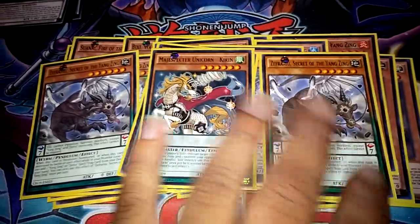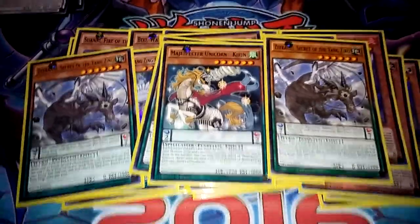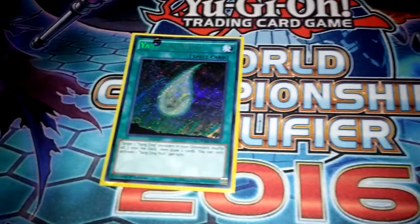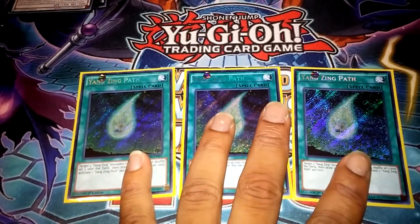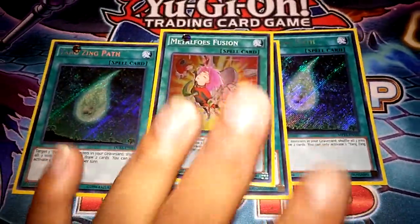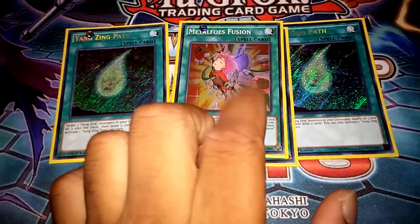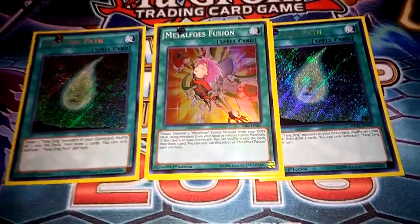And then another pendulum just for utility — Karin — this is a good generic pendulum monster, bounce back anything, any monster your opponent has to disrupt their plays. And if I need it for a scale that's fine too, no big deal. Spells: you have to run three Paths — best draw card; once you have three or more Yang Zing cards in the grave, shuffle them into the deck and draw two. So it's really good, you have to run three of these to keep your resources going. One Metapho Fusion — I don't run any fusions but I have it in here to get out of the deck, set it, and then I can pop it with another card I'll show you in a minute. While it's in the grave you can shuffle it into your deck and draw cards, so it's a free draw.